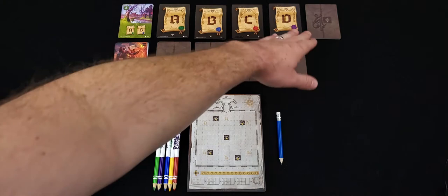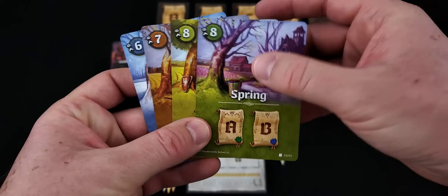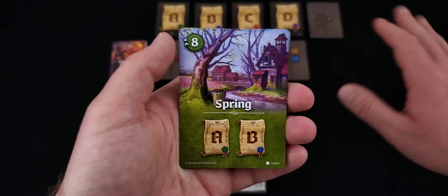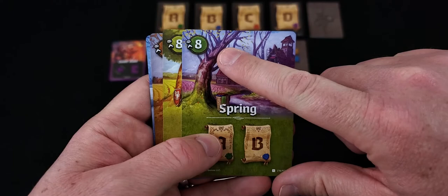You'll set those up in a row on the table. You'll then take your season cards — spring, summer, fall, and winter — in that order, and put them up there. Each round is a season, and basically each season has a time threshold. As you flip cards exploring lands, you will draw terrain on the map, and each explore card has a time value. Once you meet or exceed the season's time value, that season ends, you score that season, and then move on to the next round.